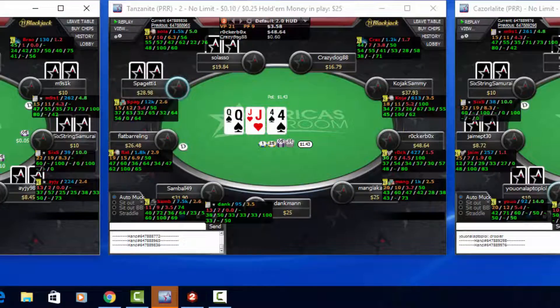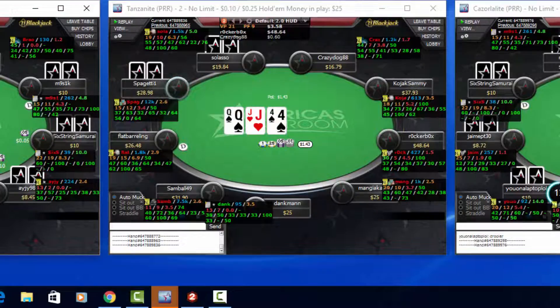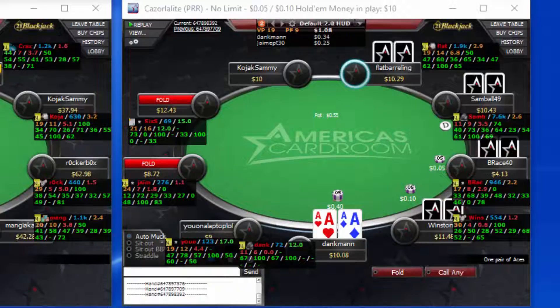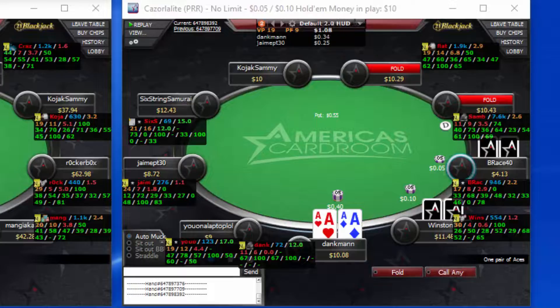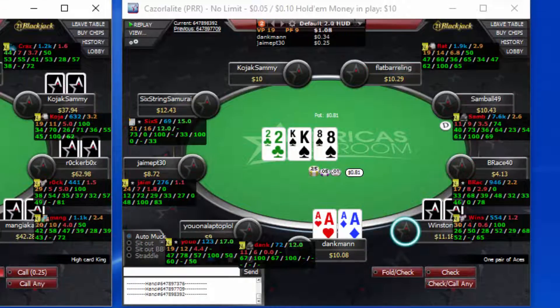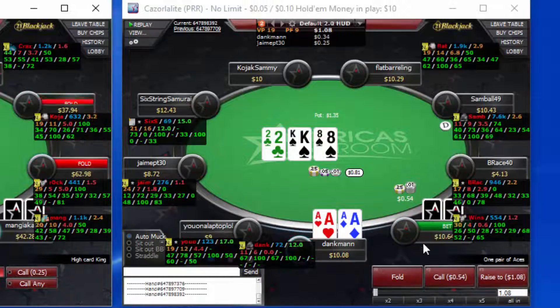Let's look at one more hand. We are looking at aces from under the gun — we're going to make it 4x, which is a standard sized raise from UTG. It's one of the worst places to play from so you want a slightly larger bet to get more players out, and because it's aces you want to bet strong. We get called by the big blind who calls a lot pre-flop but doesn't bet much post-flop.